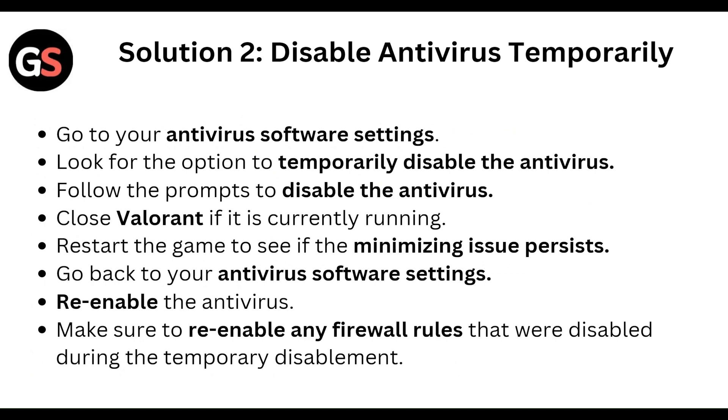Next, disable the antivirus temporarily. Go to your antivirus software settings and look for the option to temporarily disable the antivirus. Follow the prompts to disable it, then close Valorant if it is currently running, and start the game to see if the minimize issue persists.